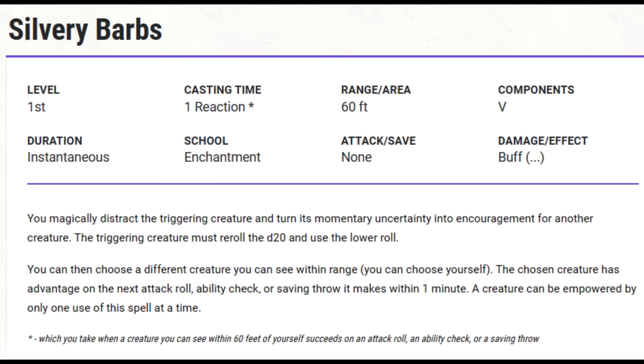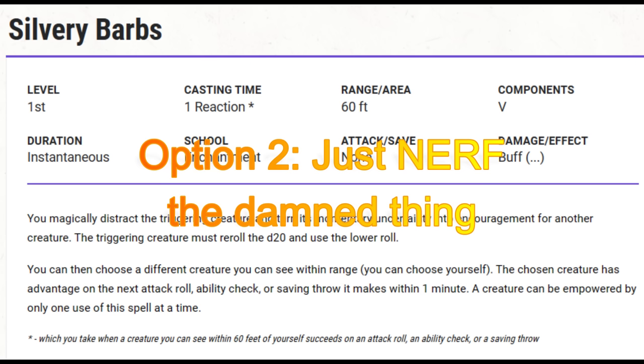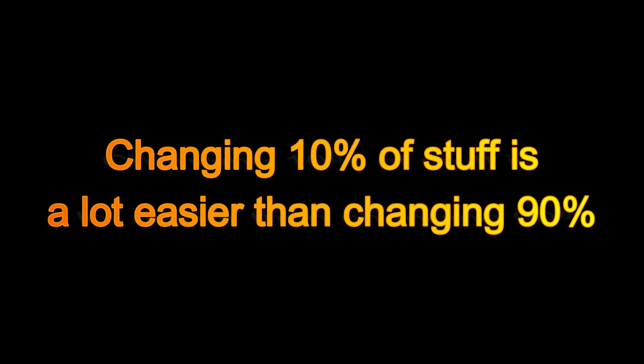If you were part of the D&D design team and set about fixing Silvery Barbs, you'd basically have two options. First, you could take all the other first-level spells and make them all better so they compete with Silvery Barbs. Or second, you could make this spell worse. I hear opinions online from players who are against making anything worse — they claim the better option is always to buff the less powerful stuff until it matches the overpowered stuff. I don't agree with that mindset at all. For one thing, it's just not realistic. There are way too many spells that aren't must-have picks to redesign them all — we might as well start over.